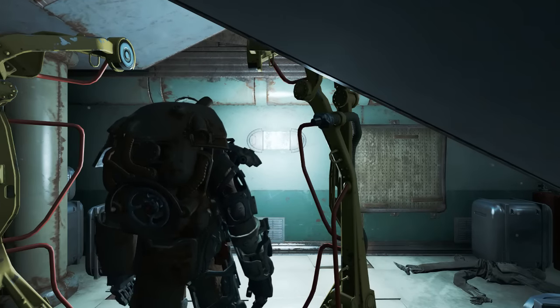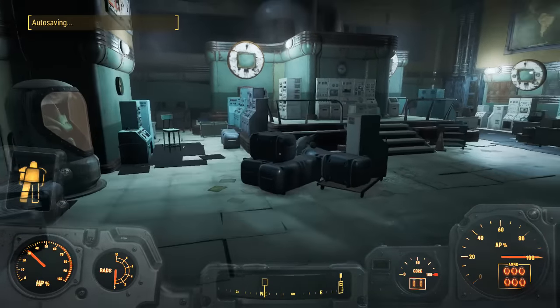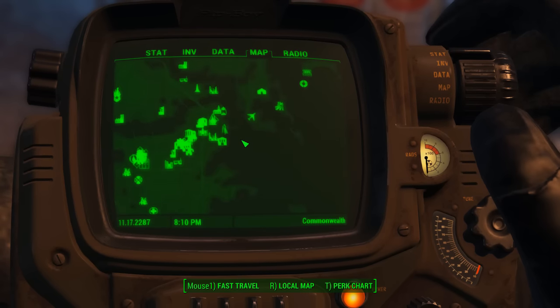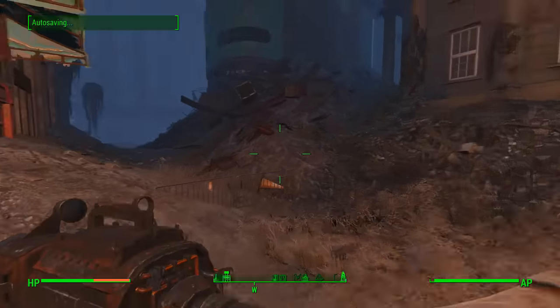I definitely recommend coming here and trying it out anyway, because you may as well go to both locations. The next location doesn't actually have a marking on the map, so the best way to find it is to come to the Custom House Tower, as shown here. It's pretty near the Railroad HQ, in the big city where Diamond City is also found.